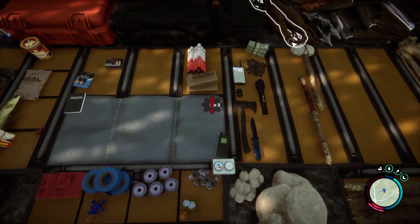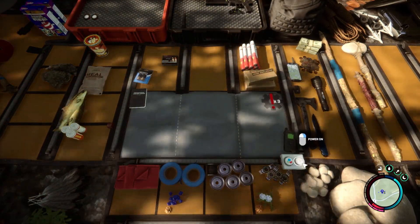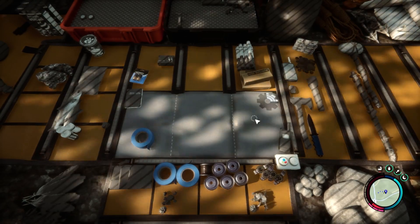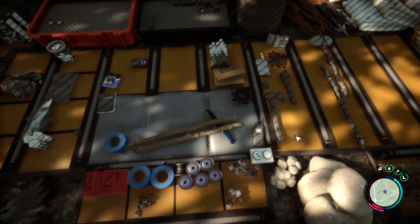The inventory system is fairly similar to the original game, although now with much more storage. The inventory system has some very useful LEDs that will help you navigate through your items in the darkness. Not only can you activate the lights, but you can also change the color of them. It's a little tricky to find some of the items you pick up at first, but once you learn where everything gets sorted, you'll be golden.